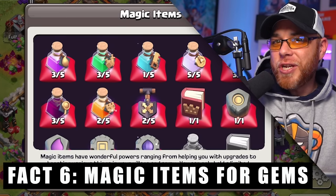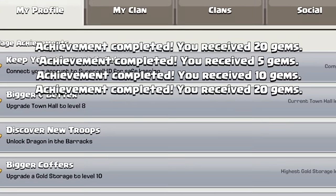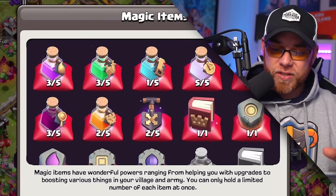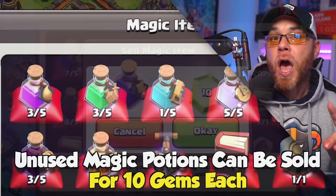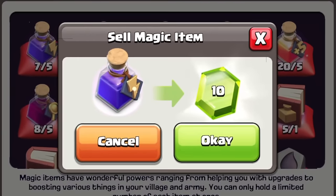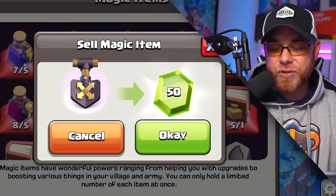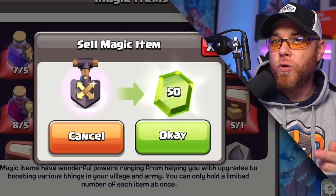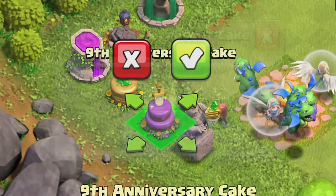Free gem fact number six: the selling of magic items. If you've completed a bunch of those achievements and exhausted all those free gems, a lot of players turn to this option. When selling potions, they sell for about 10 gems a piece — a popular one would be the power potion or the clock tower potion. The most popular item free-to-play players tend to sell is the shovel of obstacles, which provides 50 free gems. But remember, you might need it to move an obstacle of importance like a Christmas tree or a birthday cake, depending on how you play.